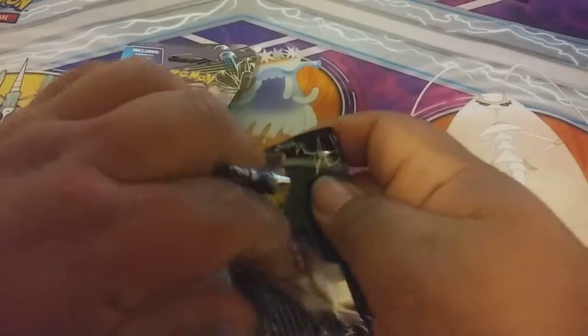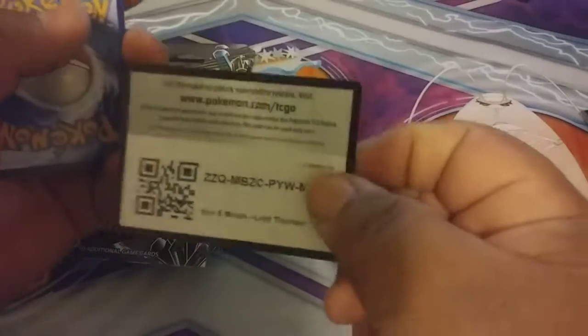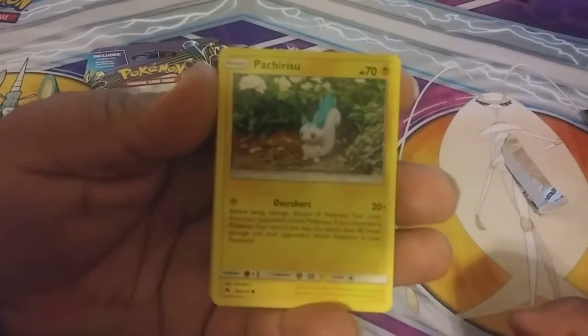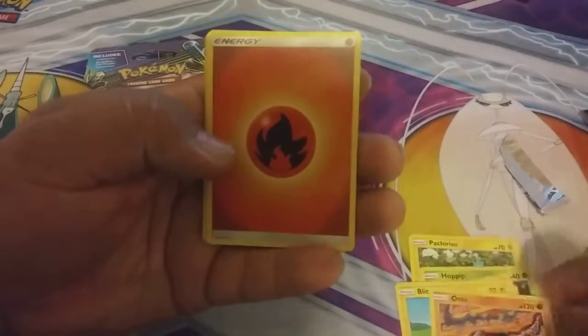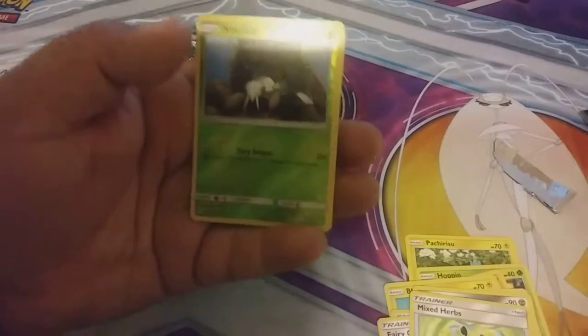We're starting the Lost Thunder series — we haven't gotten to open any Dragon Majesty of course, since they don't sell those in booster packs like this. Alright, here we go — one, two, three, four. We got a Squirtle, a Hoppip, a Carbink, a Blitzle, an Onix, an energy, a Magearna, a Fairy Charm, Mixed Herbs, and our reverse is a Nincada.